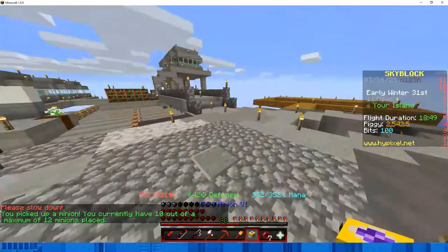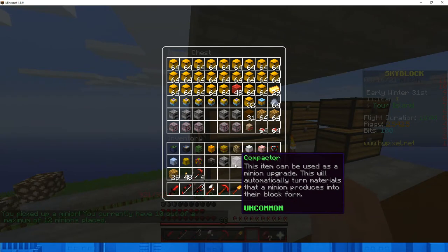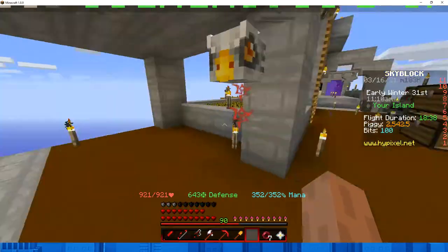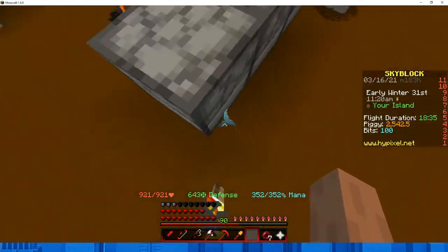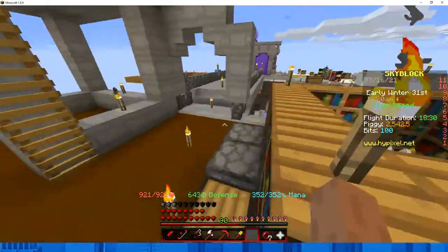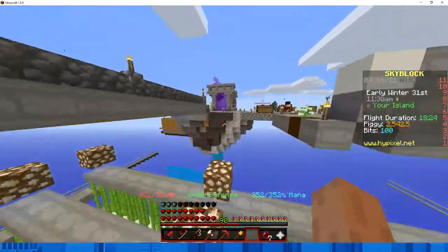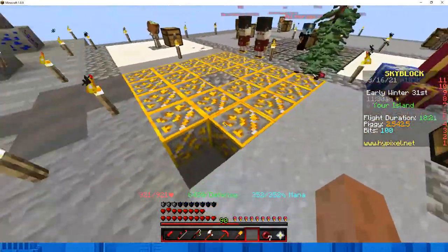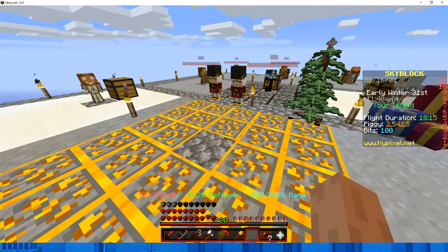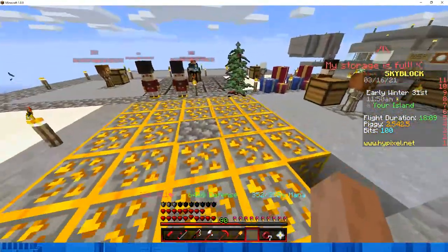After you get gold minions set up with the auto smelter, you should be set for about an hour or so. Then you're going to want to clear them out and upgrade them, because the more you upgrade the more you get. But don't upgrade them past tier 7 because that won't be worth it.